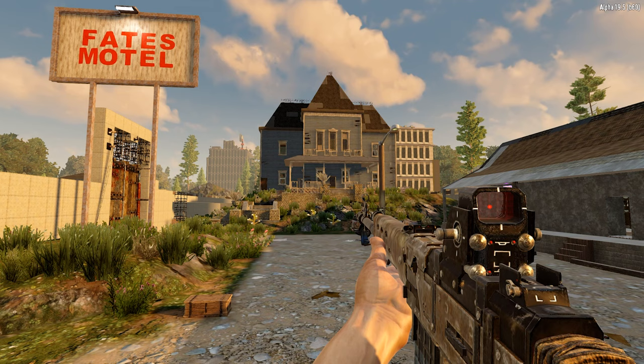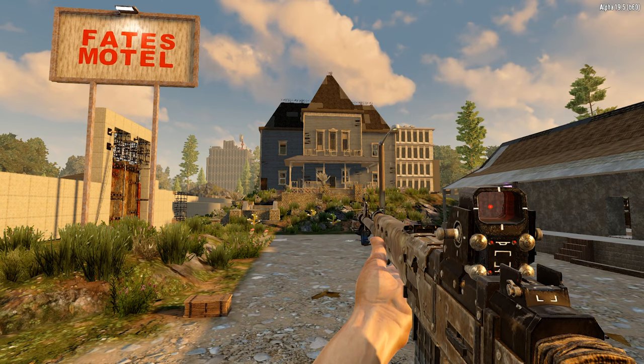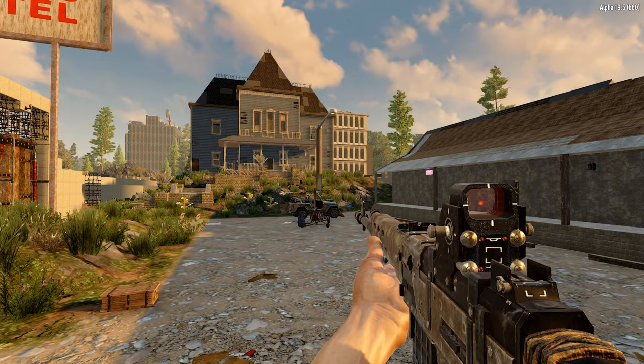Everybody needs a home in the apocalypse, and you don't want it to be too industrial. We have the walls already, everything for protection, but this doesn't need to be for protection — this can be for enjoyment.